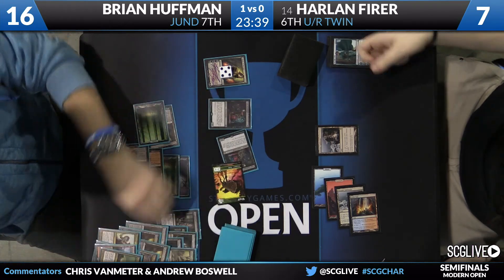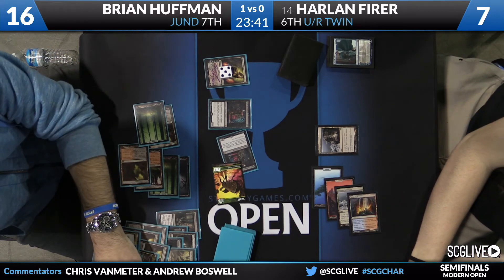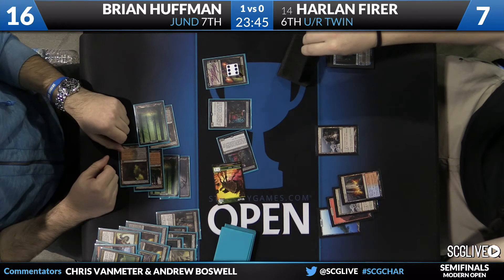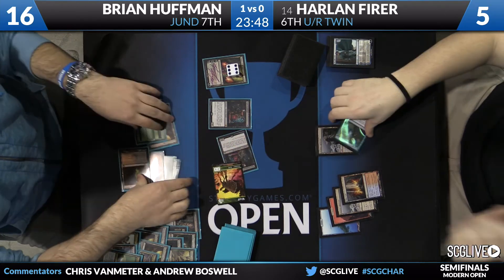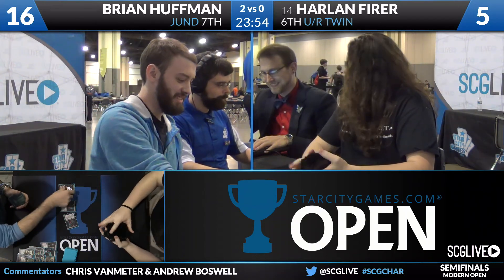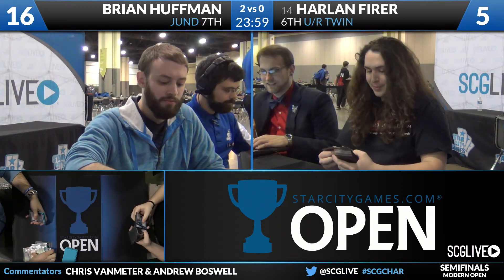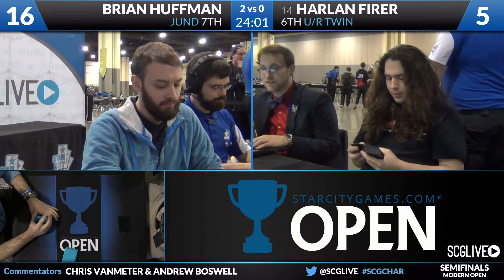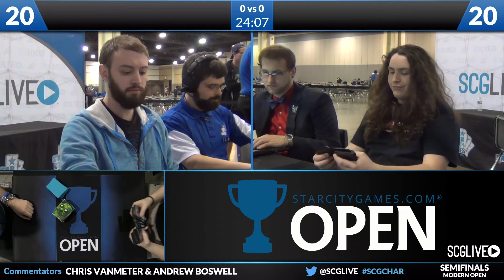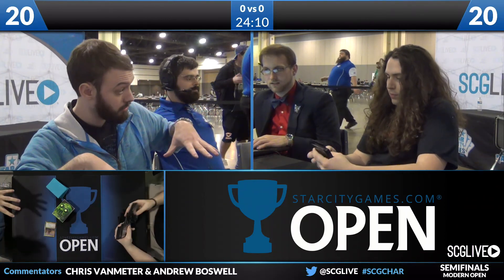Brian Huffman is going to reveal a land off of his Dark Confidant and then draw into another Dark Confidant. After Maelstrom Pulse on the Jace, he's just going to play another Dark Confidant, attack Harlan down to five, and pass the turn with lethal attackers on the battlefield. Very quickly, Jund is going to take this match against Harlan's Blue-Red Twin deck. This highlights how the Jund deck is just so good at grinding, and Harlan really went out of his way to shore up this weakness in the matchup.